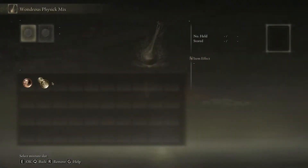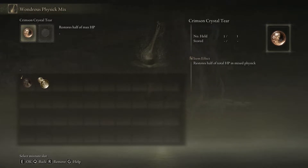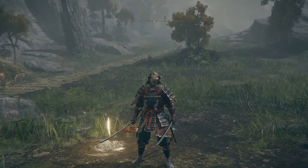As for the Physick, when you click on it there'll be two slots empty at the top left. Click on one of those slots and it'll bring you to this menu. Anything that you get — a special mix or Tear for the Physick that can be combined — you can combine any two. Right now we have 'Restores half of total HP in the mixed Physick' — so this will restore exactly half your total HP no matter how much health you have. Not half of what's missing — your total HP. We'll also add 'Temporarily boost strength' — we're not doing a strength build so it doesn't really matter, but it's better than nothing.